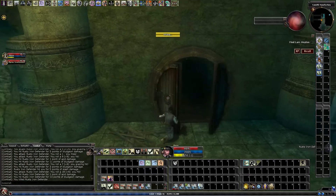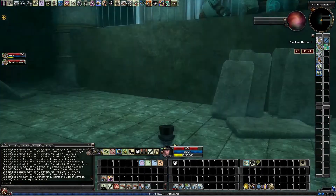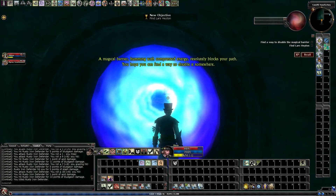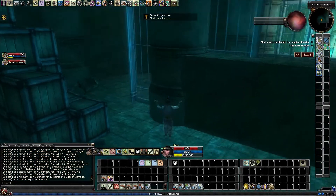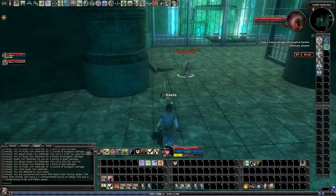Go through here. It's blocked off over here — this is where we go at the end, towards the end of the quest. But for now we just head this way to disable it somewhere and kill some more of these.